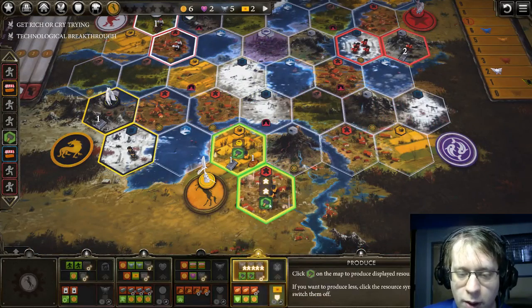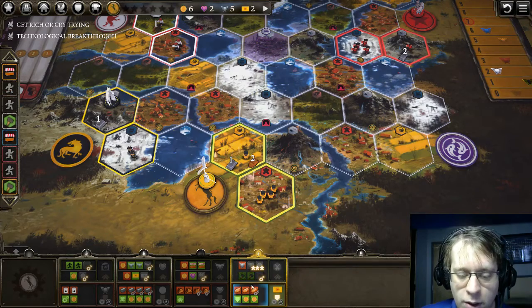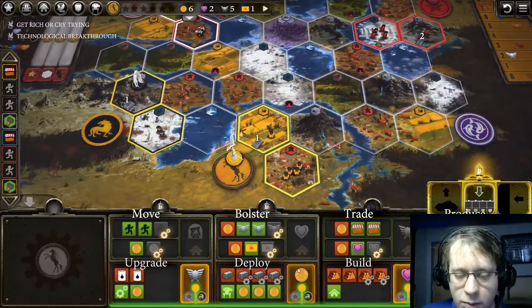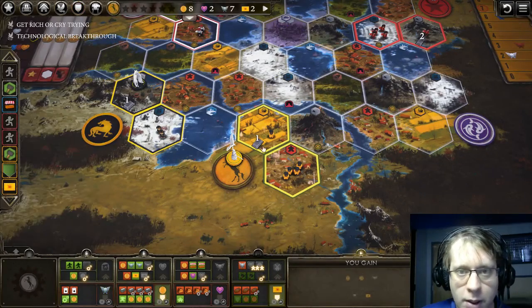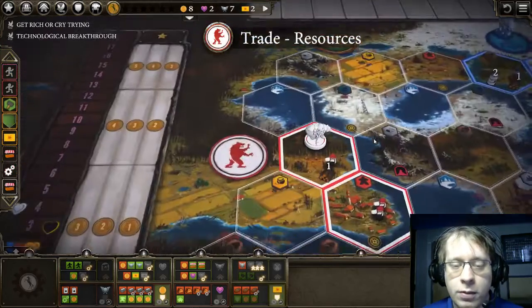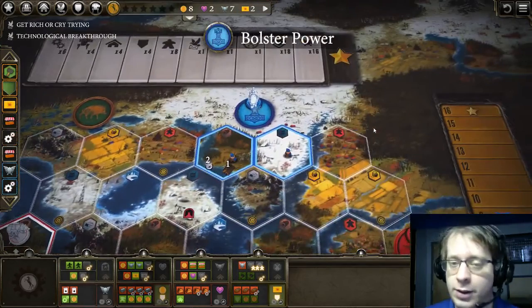Now we produce, get five workers. With the two food and our weakest combat card, we enlist deployment coins and combat strength. Done. So it's round four, we have two enlists out. It's ridiculous already.